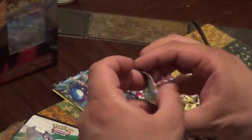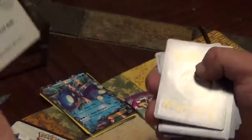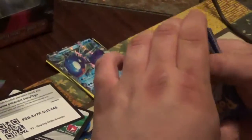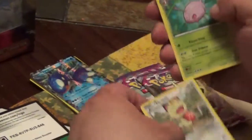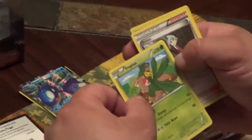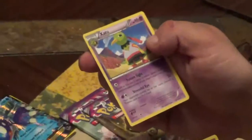Moving on with Warring Skies. We've got another code card. We've got a Bornicle, a Pikachu, an Inkay, an Alice, Kaskun, an Ultra Ball, Tropius, Trainer Steven, a Talonflame — reverse — and a rare Xantu.